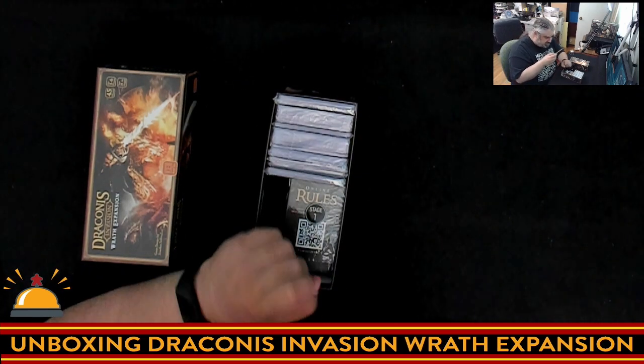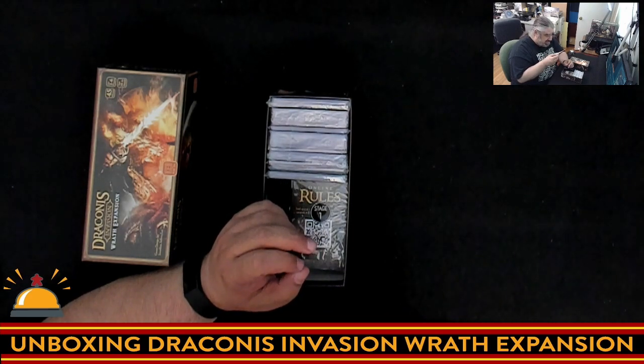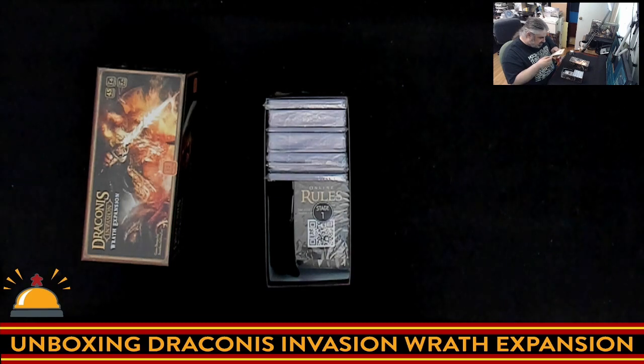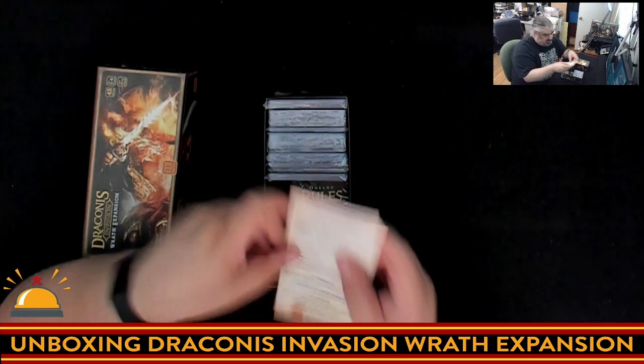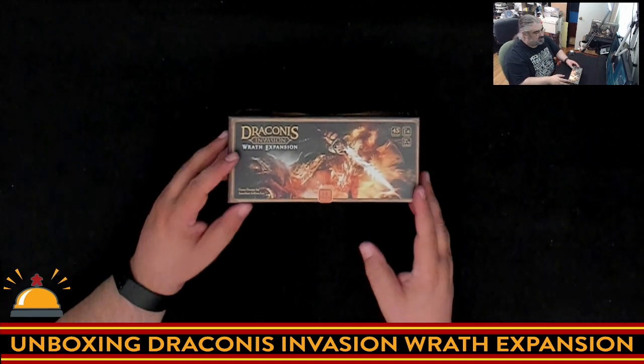This is the first expansion for Draconis Invasion. It can only be played with the base game. It's designed so each pack is opened in order. After 12 stages, the reveal cards may be played in any combination you've unlocked. Each new game, open the next pack. Before your first game, open three packs labeled Stage 1. I had no clue this was a legacy-style expansion — I'm a big fan of that. I like staged expansions that slowly teach you new rules and introduce new things.